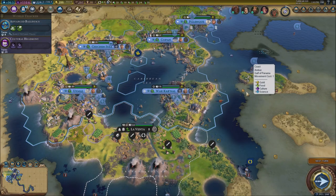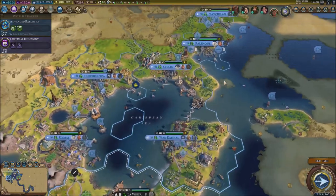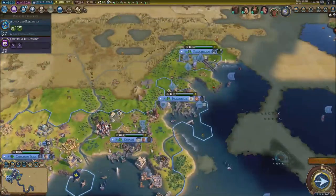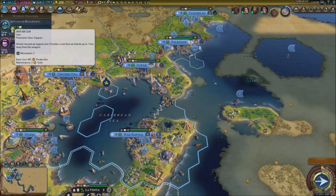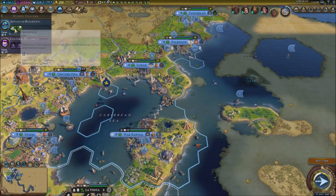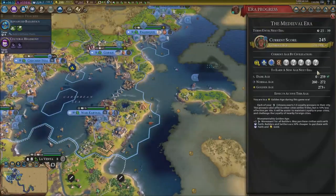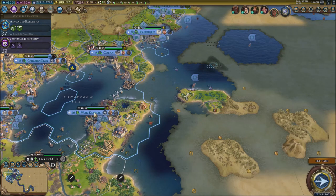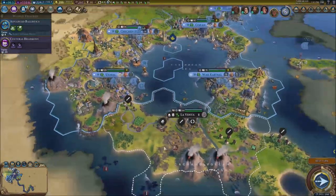Hello everybody, my name is Gator Moore and welcome back to a video of Civ 6. We're going to continue this series. We already have six cities, we're doing very well. We got the mods equipped and everything. We're about to uncover machine guns and entire air units — we're way above everybody else in terms of technology, and we just went into the medieval era.